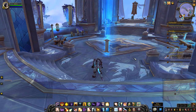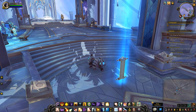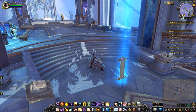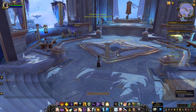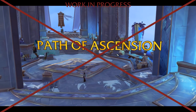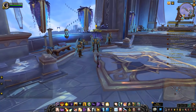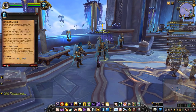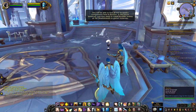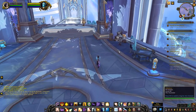To see the Pet Vendor in Elysium Hold, you have to activate the Path of Ascension, which you do as one of the initial quests when you're in Elysium Hold. So once you've done that, you'll be able to see the vendor.